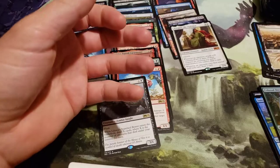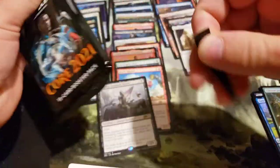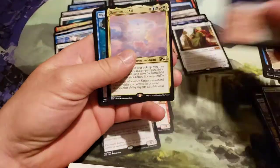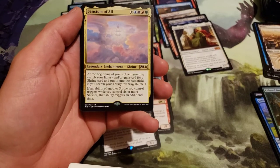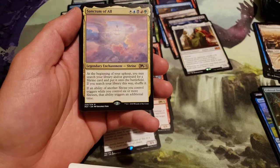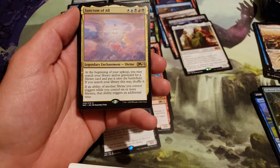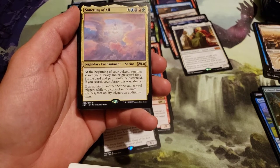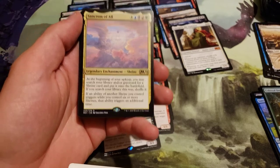I would love to pull more like alternate art Ugins or something. And we've got a Sanctum of All — costs one of each color. At the beginning of your upkeep, you may search your library and/or graveyard for a shrine card and put it onto the battlefield. If you search your library this way, shuffle it. If an ability of another shrine you control triggers while you control six or more shrines, that ability triggers an additional time.